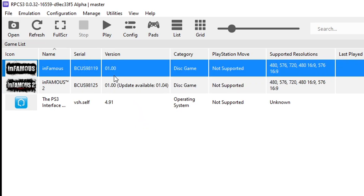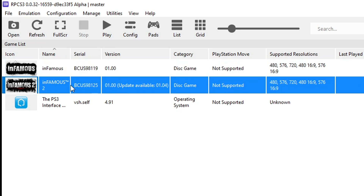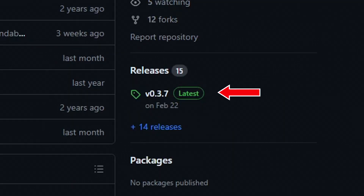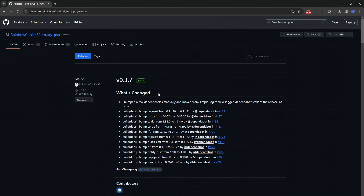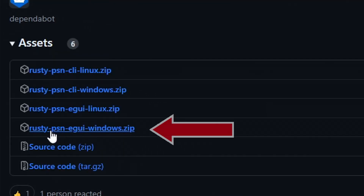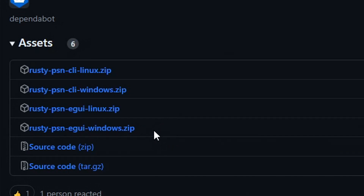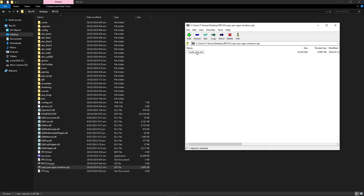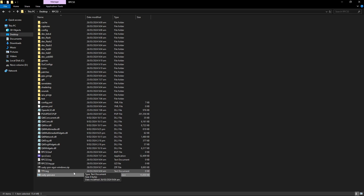Before playing, we need to configure the games for best settings. There are no patches for Infamous 1, but there is one for Infamous 2. We can update games on RPCS3 using a tool called Rusty PSN — the link will be down below. On the releases page, scroll to the bottom and download the 'rusty-psn-ee-windows.zip' file if you are on Windows. Extract the single .exe file inside using WinRAR or 7-Zip, then double-click Rusty PSN to open it.